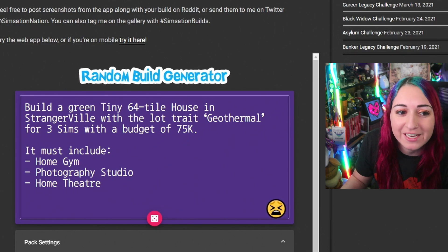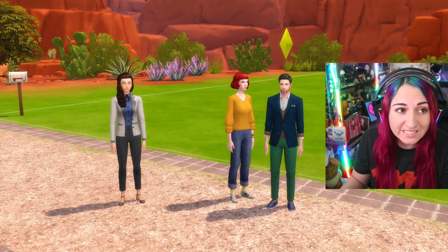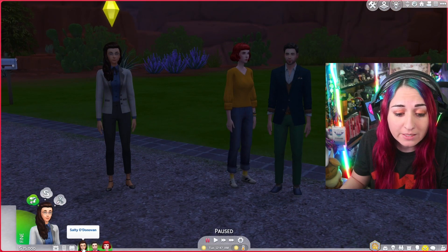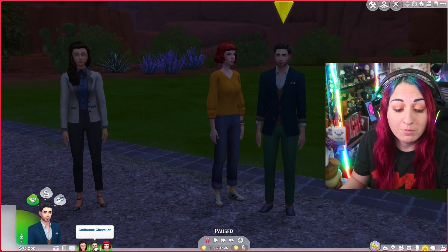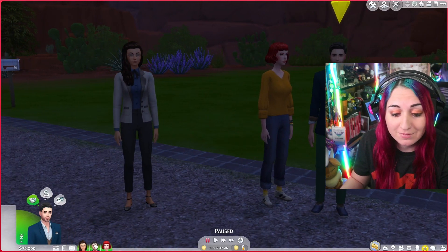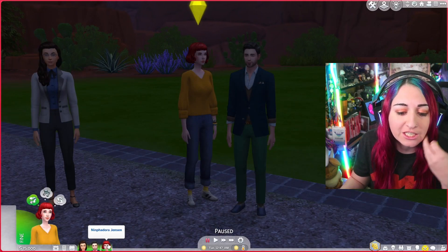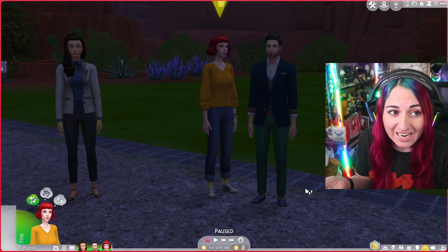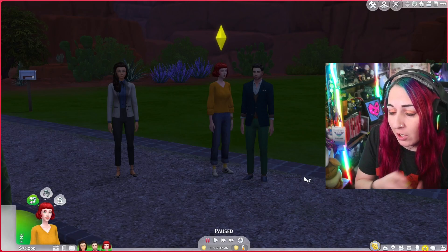We are in Strangerville! I randomly generated three Sims from the gallery: Salty O'Donovan, Ylam Chevalier — I probably should have looked at that name before — and Nymphadora Jensen, who's the young adult college roommate. The couple and the roommate are all going to live in this tiny house, which has to have a home gym, photography studio, and home theater.